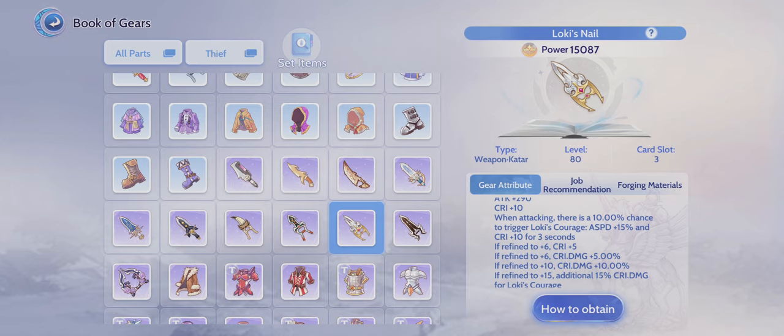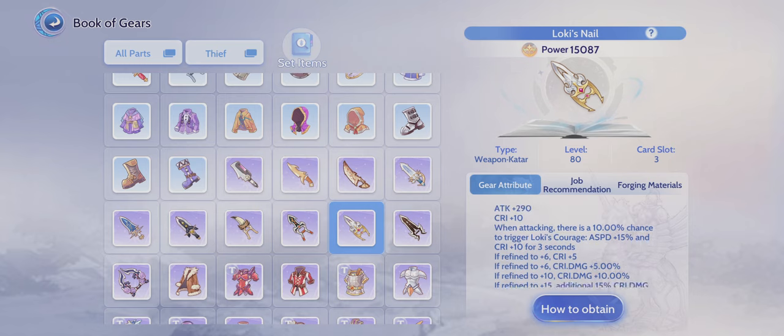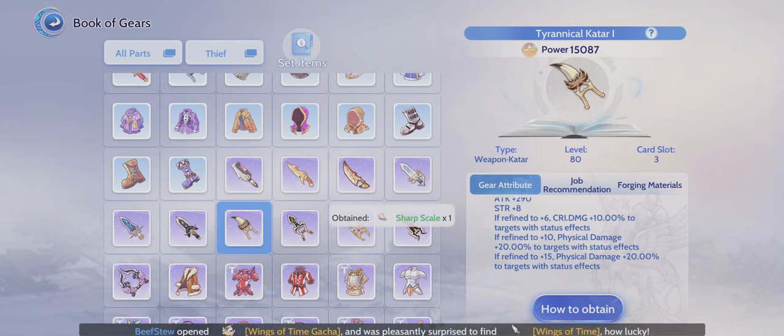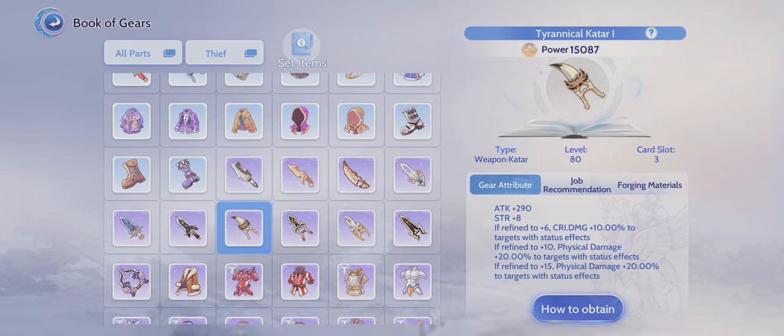You'll also get a free SS card because the weapon has critical plus 10. Brutal Cutter is one of the good options again — if it's plus 15, that's another 20% damage, making it 40% damage for every status effect.